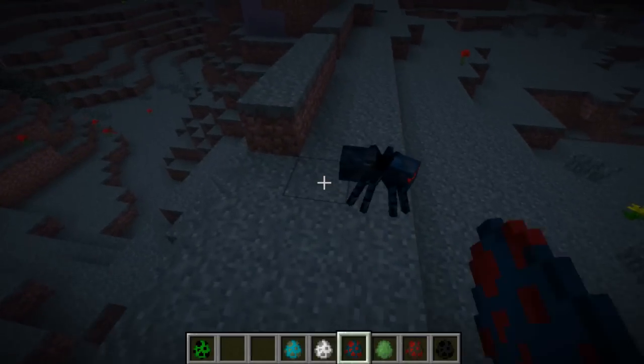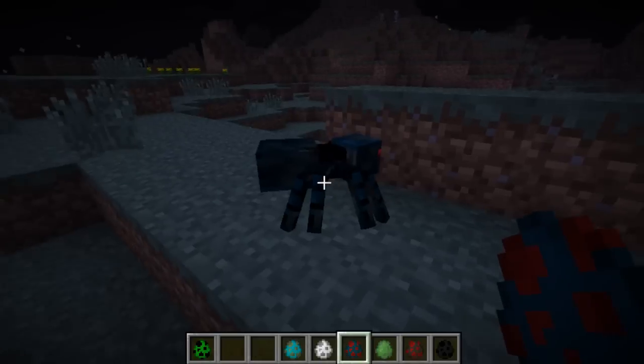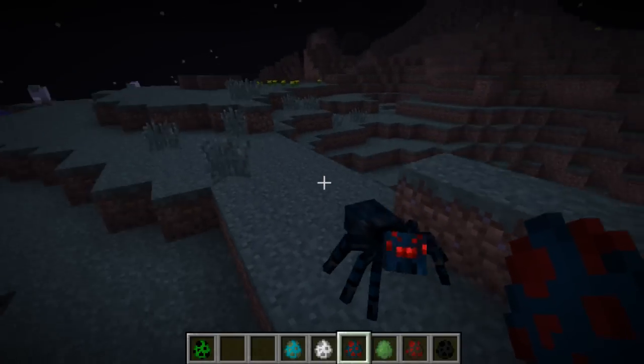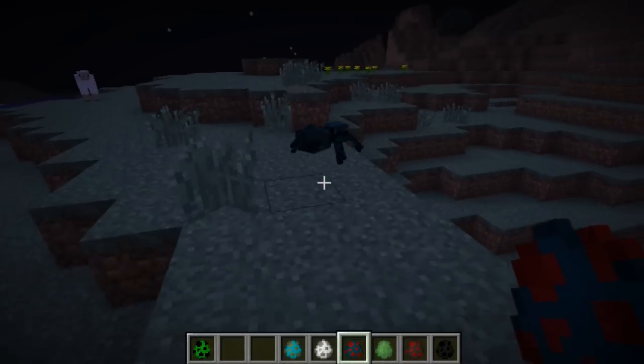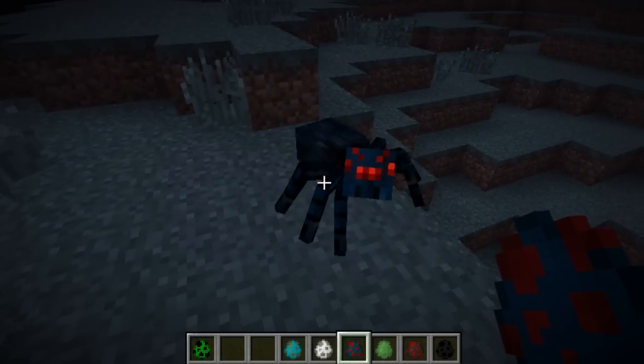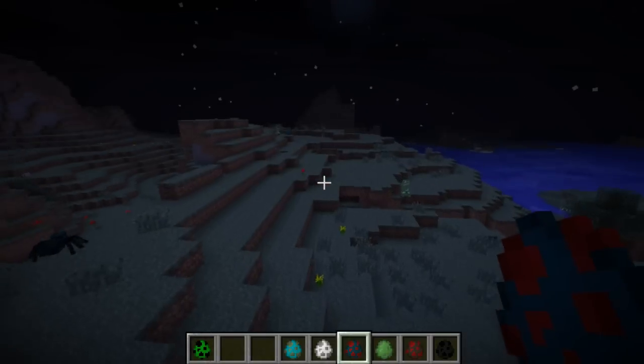And here we have a spider. I chose the cave spider because it's awesome sauce. And you can see — finally they have knees! They have knees! I don't know why I was getting so excited about that, but it looks awesome. I thought that was one up on the mod maker.